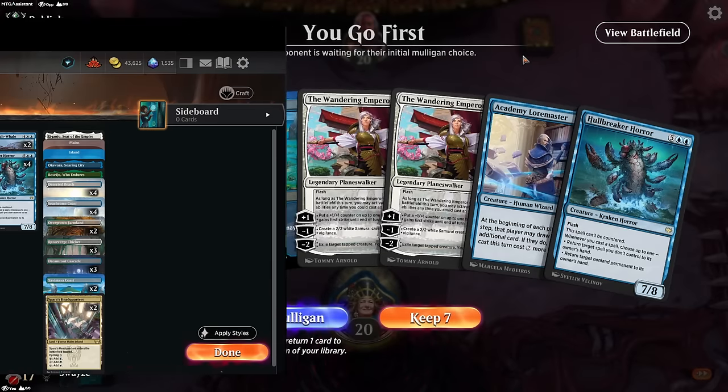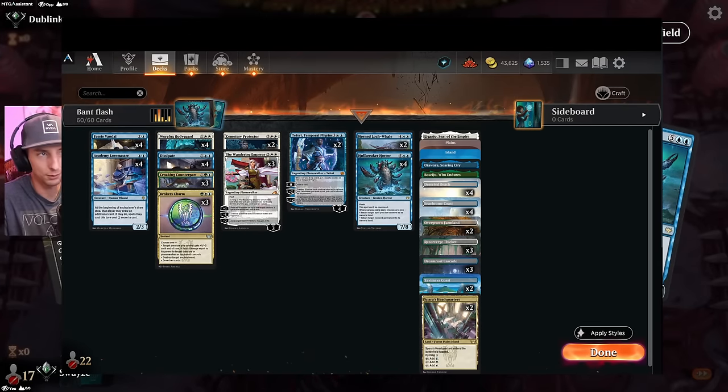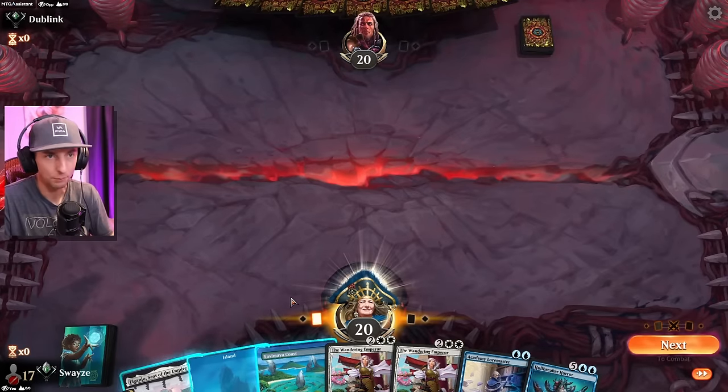Alright ladies and gentlemen, today we're checking out Bant Flash, and let me tell you guys, so far so good. This thing has been absolutely amazing for us. This opening hand looks really good. Got the Academy Loremaster, so I'm gonna take it. It looks pretty solid too.